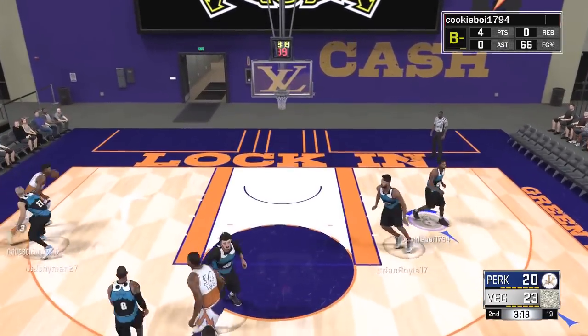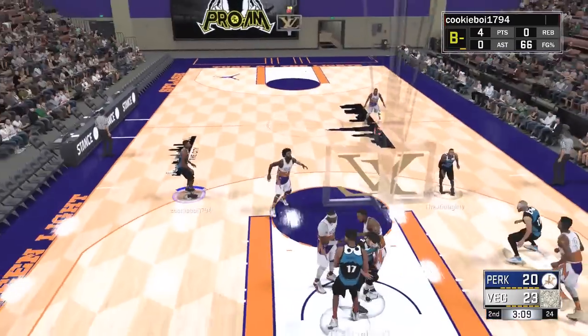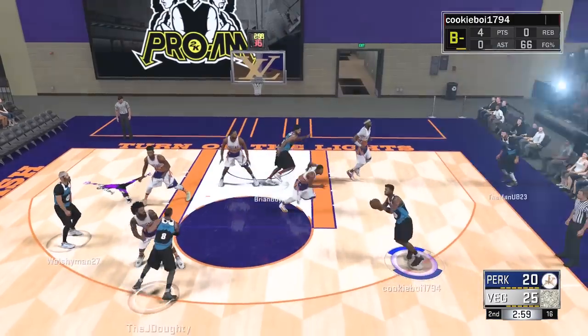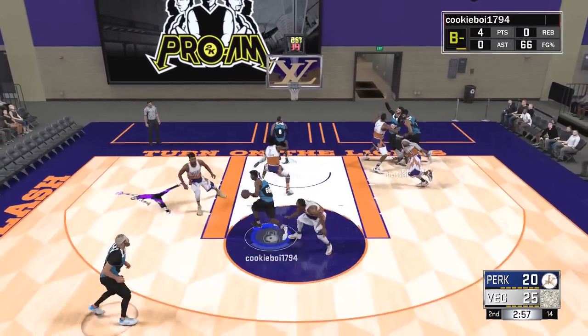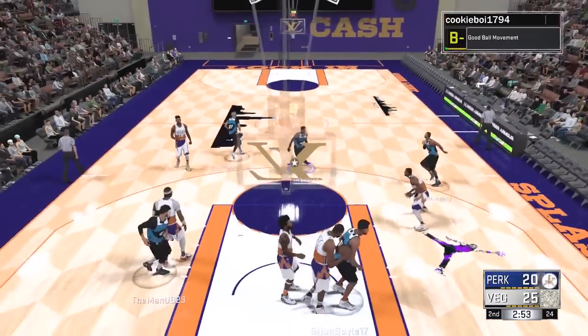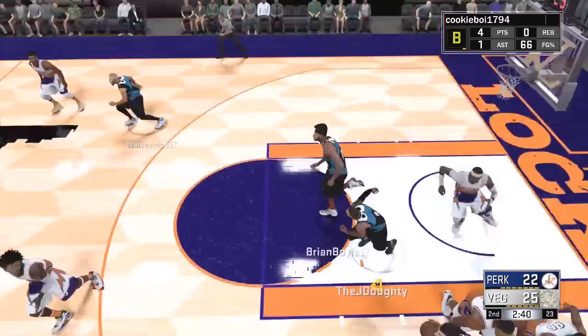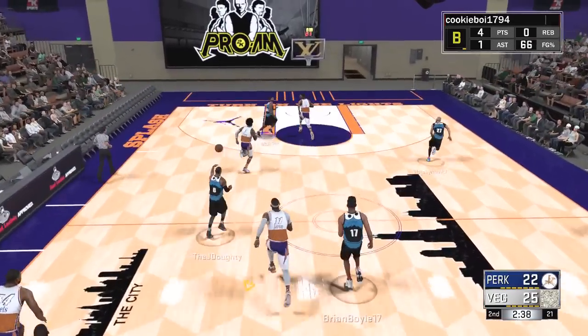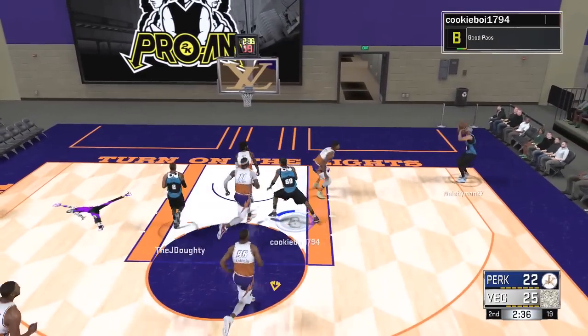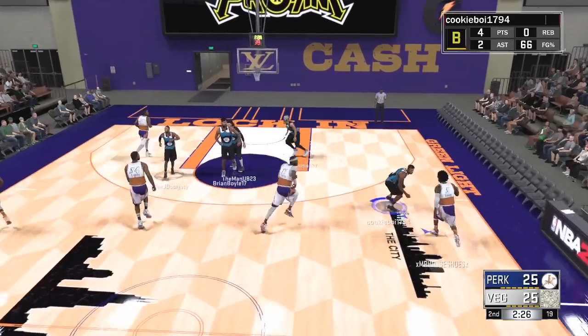They're just finding the open man rolling to the rim, and once they get that ball inside, that step-back jumper is good — they just don't miss. We find our power forward Michael who spots from mid — that's the advantage: they can dunk it, we get the jump shot. Good defense leads to a steal, we push it and kick it to Walsh in the corner — bang! That ties the game up.